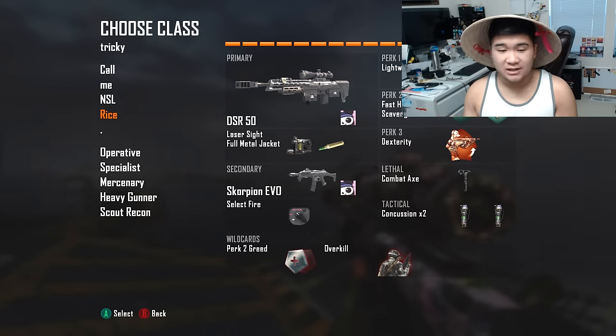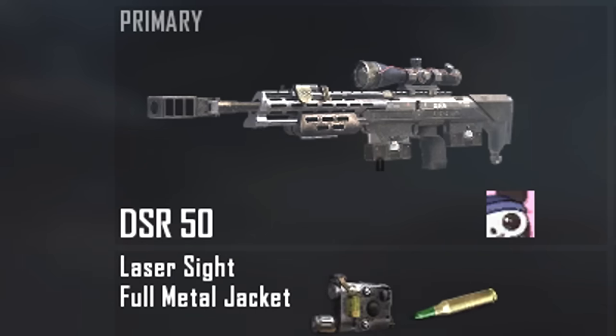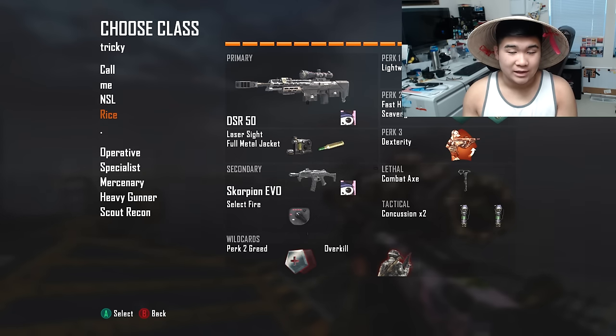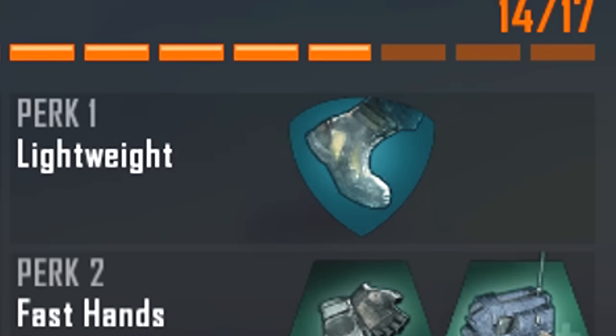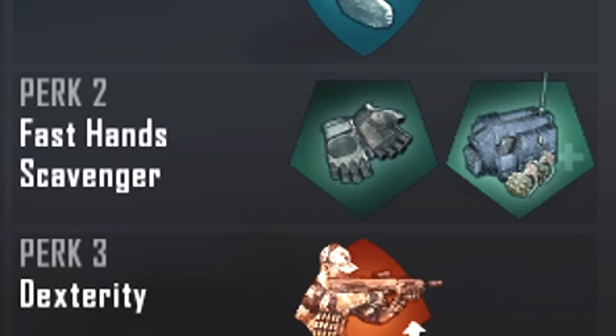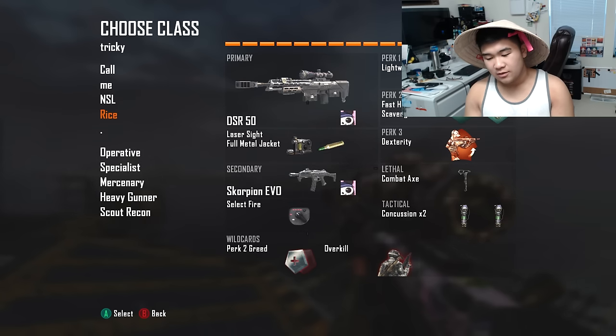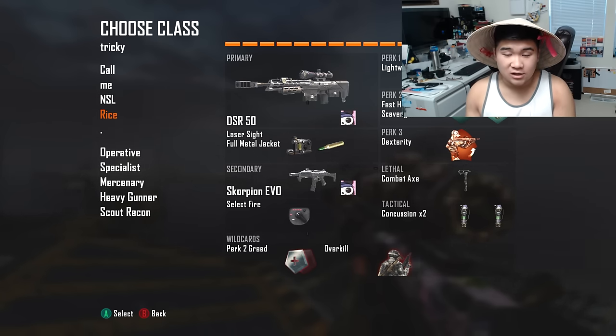For this episode we got the DSR 50 with laser sight. Secondary is just the gun where you can get the select fire, but I have chosen the scorpion which is pretty dope — so you should use that. You want lightweight, fast hands, dexterity, a combat axe, concussions. You can have EMP grenades, flashbangs, or a shock charge — doesn't matter as long as you like it.